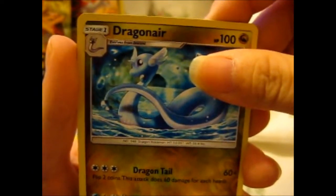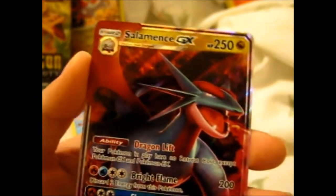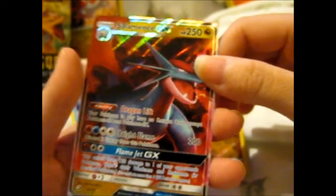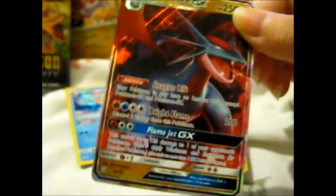And for Arborius — ooh! We got a Salamence GX! What are the odds of that? It would be totally ironic if it was in the Salamence pack, but it wasn't. But still.